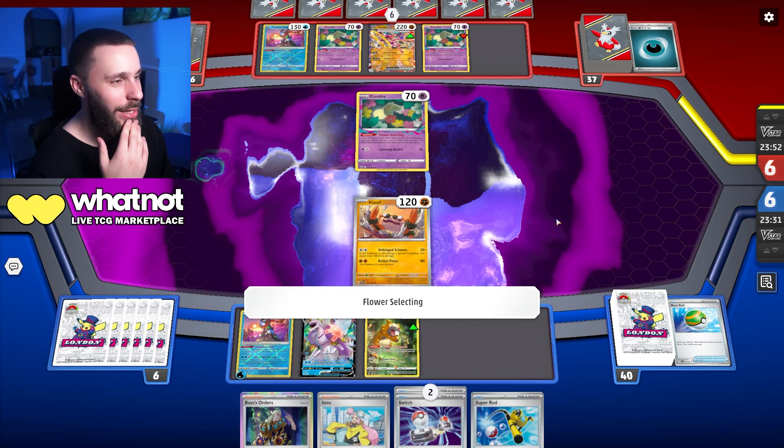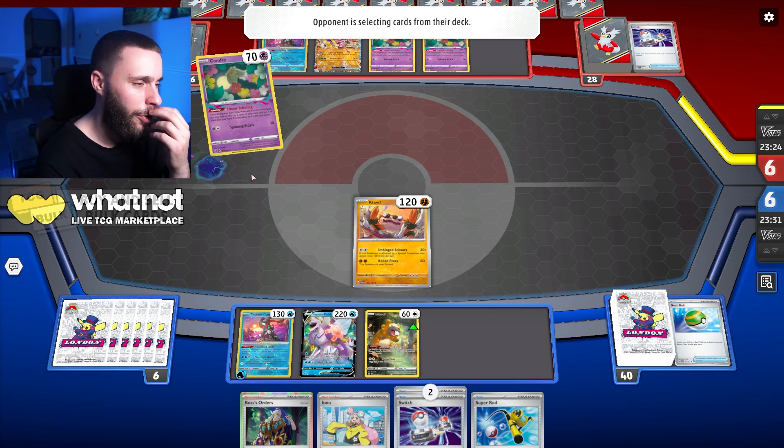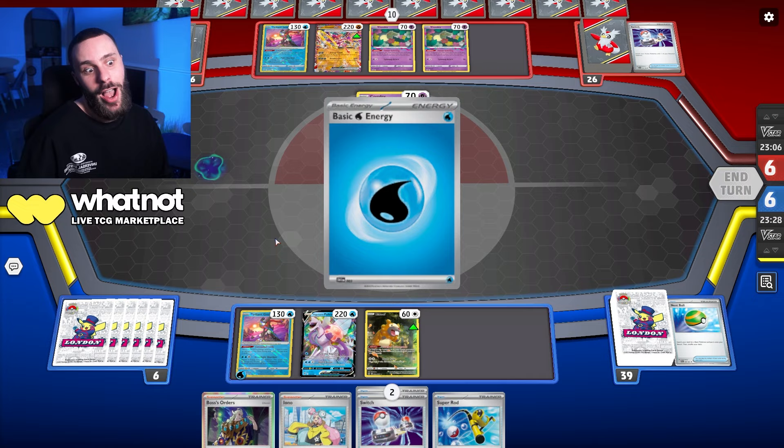They're just doing their usual Lost Zone stuff. I'm a bit worried about the Hands coming out. The Roaring Moon as well is going to be a pain — this is going to be a difficult one. They're at four in the Lost Zone; they can Cram, but thankfully we will survive it. There's a Ranger and a switch. They're going for a flower select, getting rid of a water. They pass? No shot — okay, now we're going to try it.